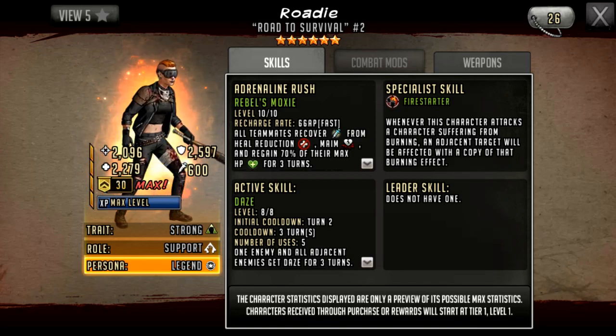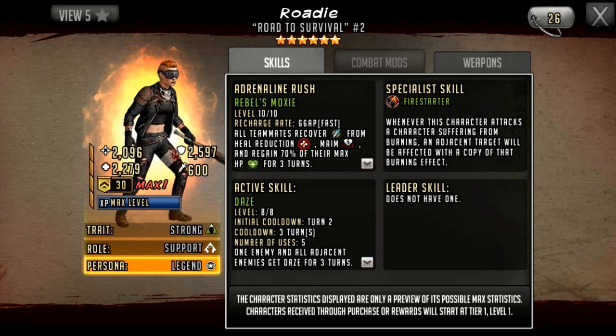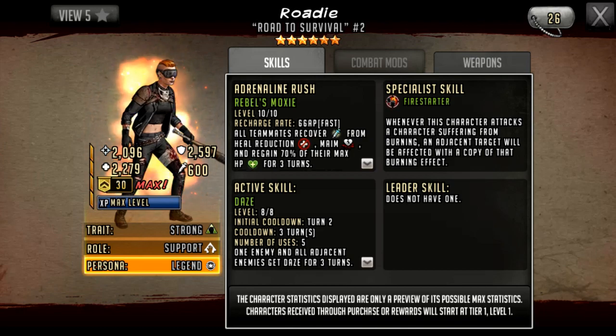Her stats are 2096 attack, 2597 defense, 2279 HP. Her trait is strong and her role is support. Her rush is called Rebel's Moxie and it is a 66 AP cost rush. We can see why the attack stat is so low — it's because she doesn't do any percentage damage.